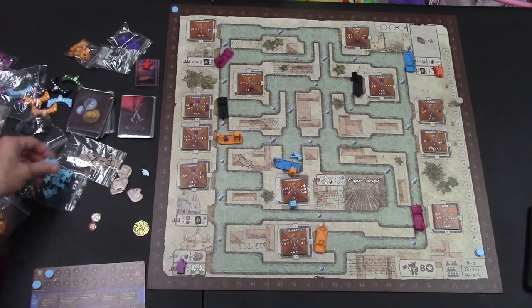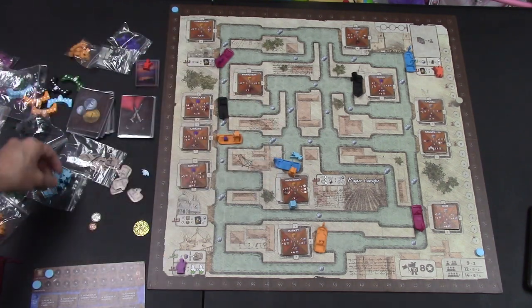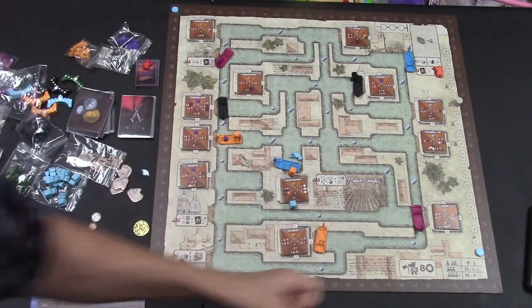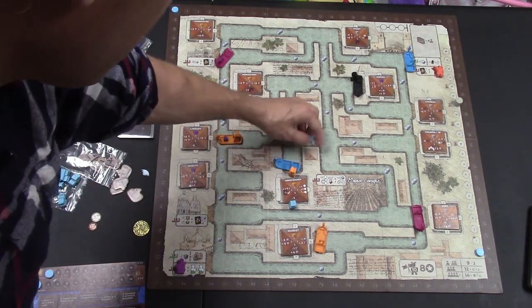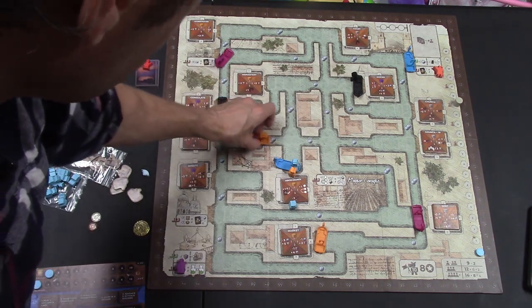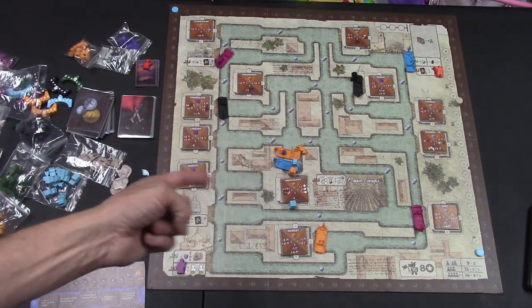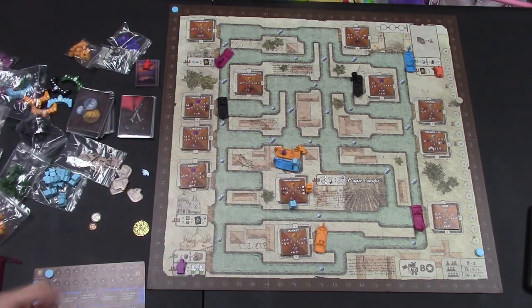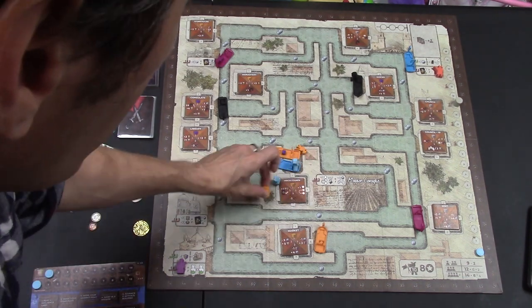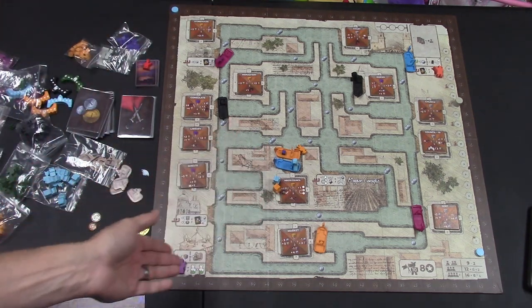You have a limited number of assistants, so you won't have them in every building. The first person to place all their assistants on the board gets eight victory points as indicated. If orange came back later, blue still gets a victory point for being there first. Orange moves their character around but blue stays at their level — and if blue is already at four, orange can share that space and take all those actions.